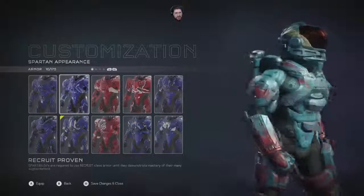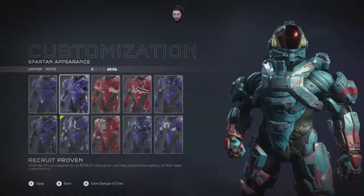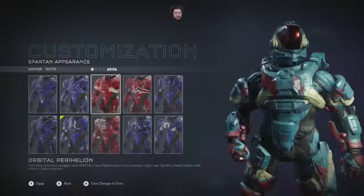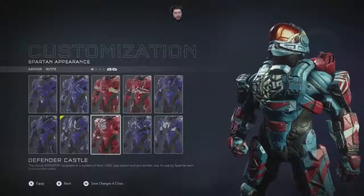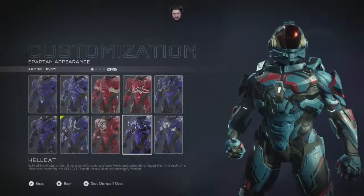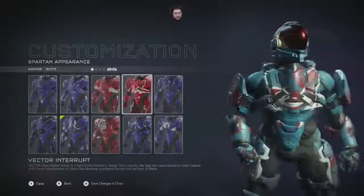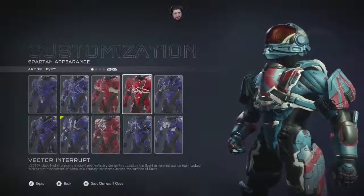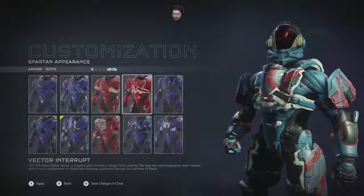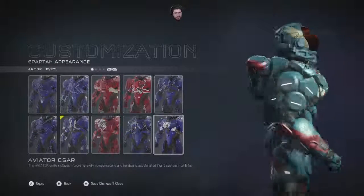It's weird that it like sticks right there — I don't understand that. Creep proving. Orbital 1, Orbital 1. Defender — it's got a lot of white. That Hellcat does look nice. I feel like I'd constantly hit my chin on that part right there. Vector class. Looks like I got a butt on my chest.